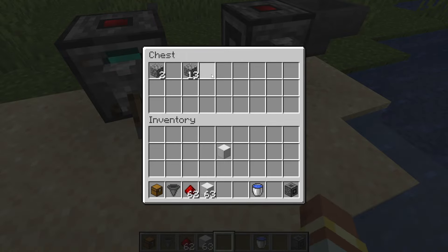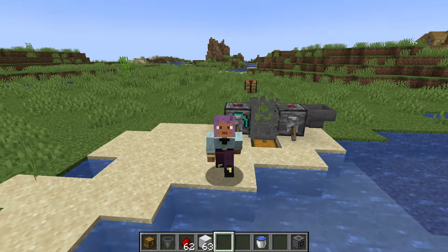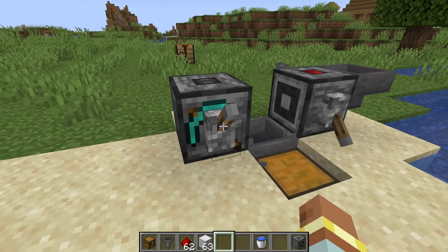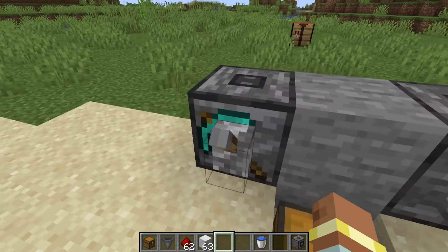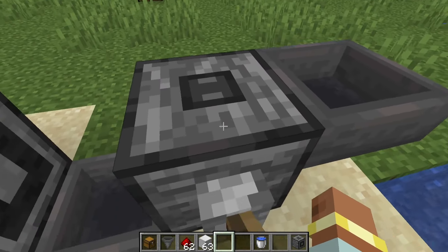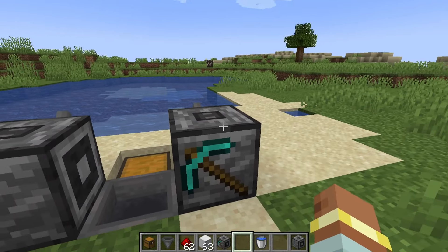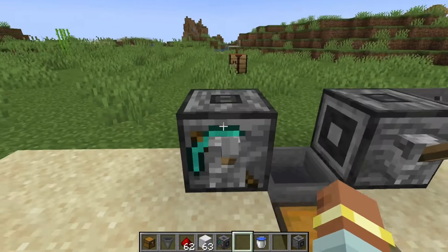With a hopper underneath, blocks instantly get picked up, and this can be used for so many different things. It can also automatically wax copper — you can have a dispenser on this face that waxes the copper when the block is placed, and then the block breaker breaks it. They will not activate if they are turned off; if this up here is not red, they will not place or break blocks. These were actually inside one of the April Fool's snapshots but work a little differently here.